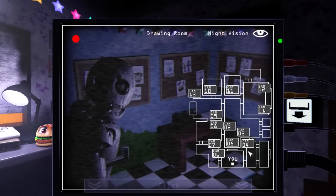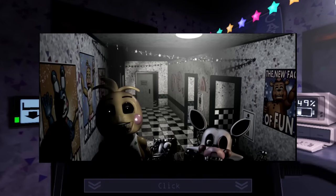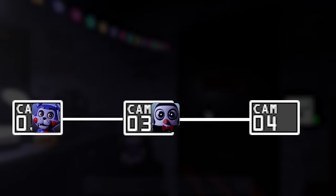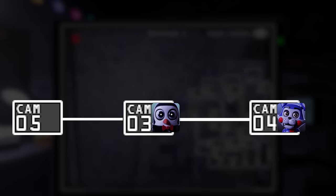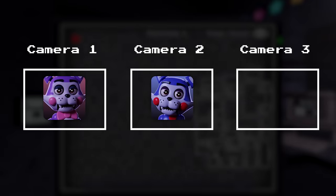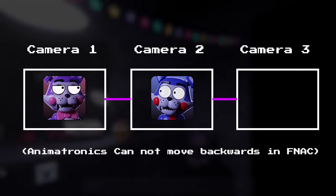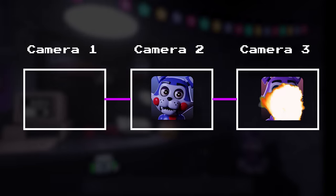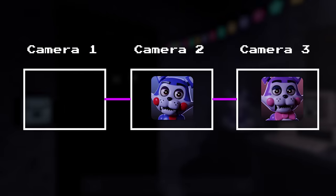That covers basic animatronic movement, but there is another mechanic unique to Five Nights at Candies: camera skipping. In normal FNAF games, multiple animatronics can be in one location at one time. However, in FNAC, only one animatronic can be in one camera at a time. If an animatronic wants to move to a camera but another is already present, they will either fail their movement opportunity or perform a camera skip. For example, if Candy is in camera 2 and Cindy is in camera 1 needing to pass through camera 2 to reach camera 3, Cindy will either fail or completely skip over Candy and jump straight to camera 3. Cindy's failed movement counter must be greater than zero for a camera skip to occur — if she's never failed a movement, she will automatically fail her first. If the destination camera is also occupied, she will fail regardless.